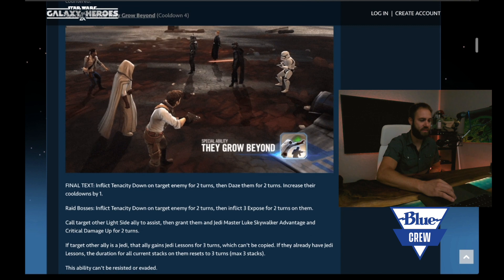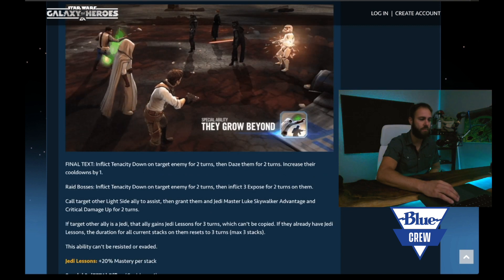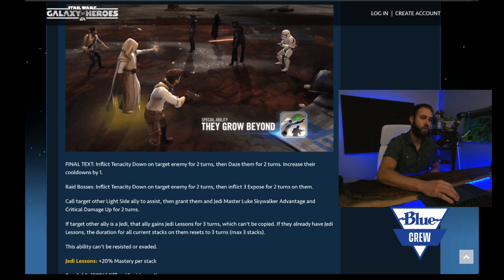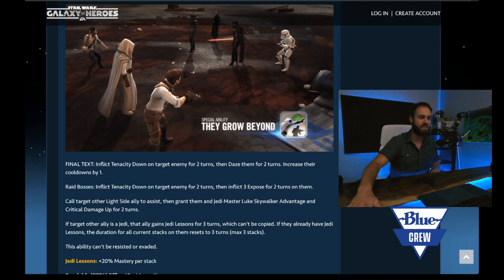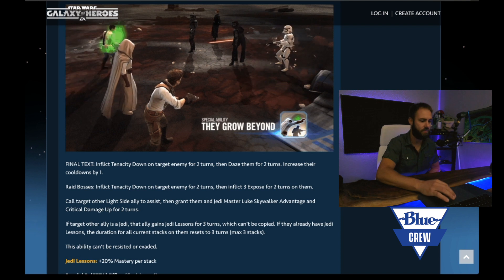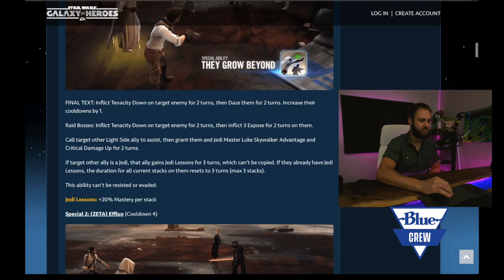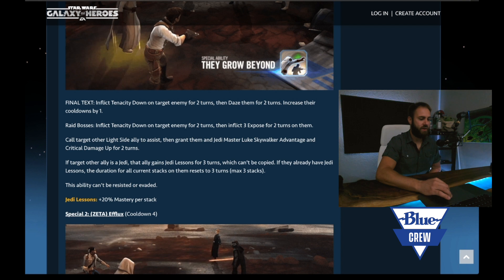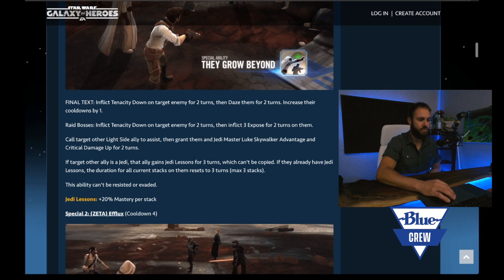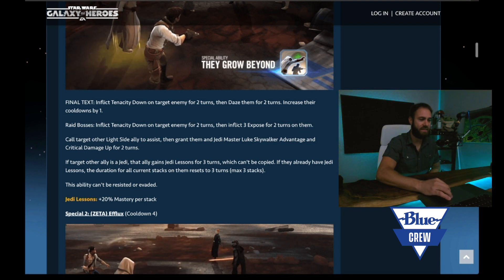This is a pretty nice ability. Love anything that gives buffs, particularly critical damage up — anytime you see crit damage up, that is going to start moving you towards offense mod sets for those characters. Also, this ability can't be resisted or evaded, so foresight or any of that stuff doesn't really stop it. There's no way to stop the tenacity down. Because it can't be resisted, daze will inflict even when there is tenacity up. Daze is one of the best debuffs in the game, so being able to land that no matter what is pretty exciting.